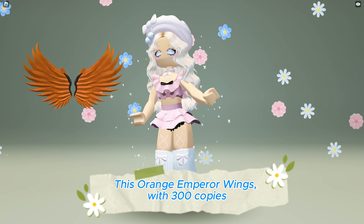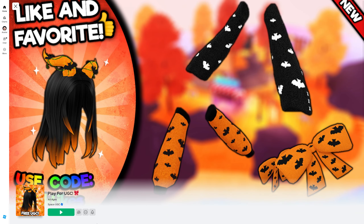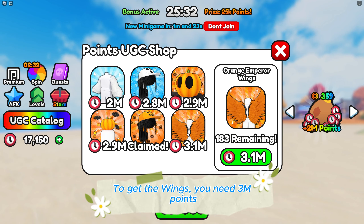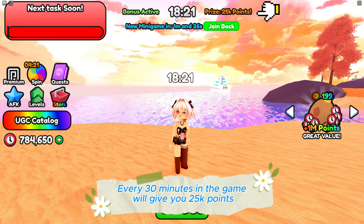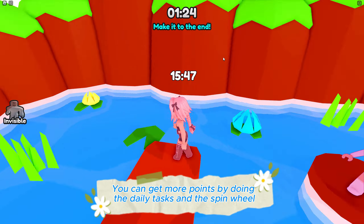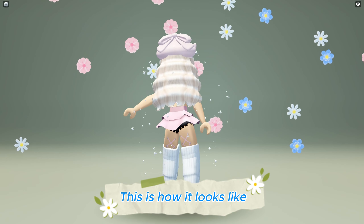This orange emperor wings with 300 copies is now available to be obtained for free. Search and join the Play For UGC game — link in the description below. Open the UGC shop to get the wings; you need 3 million points. Every 30 minutes in the game gives you 25,000 points. You can get more points by doing daily tasks, the spin wheel, and playing mini games. This is how it looks like.